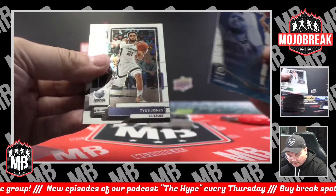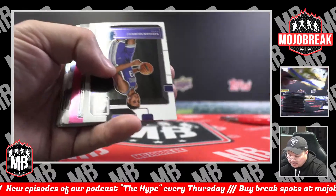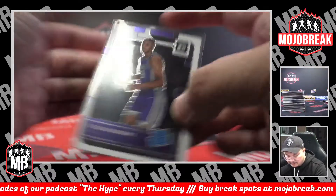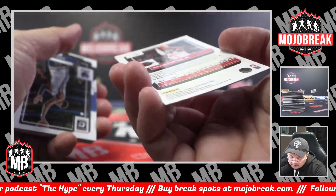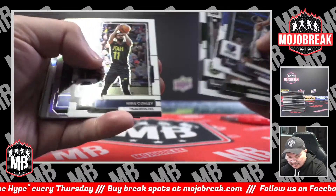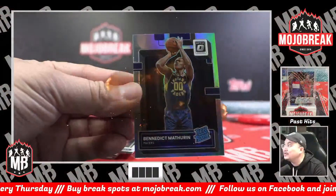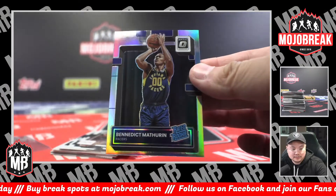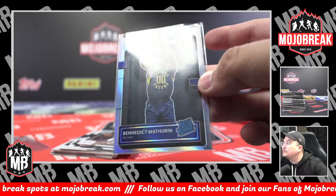Raining Threes Zach LaVine. Tyus Jones. Hamadou Diallo. Keegan Murray rated rookie for the Sacramento Kings. More Rockets love — Pink Velocity Kay Porter, 39 of 79. Pink Velocity, Ruan, Rockets. Jaron Jackson. Silver Hollow Benedict Mathurin for the Pacers spot. Benedict Mathurin Silver Hollow — Steeler with the Pacers. Mathurin silver.